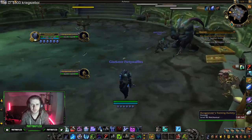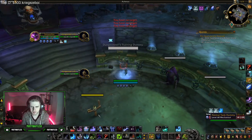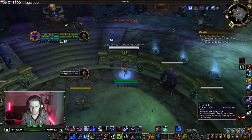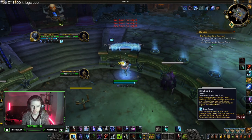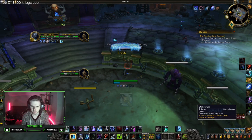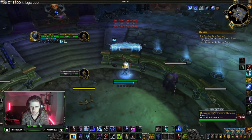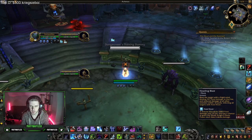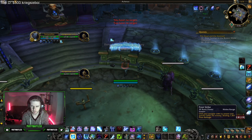Outside of your burst windows, this is how you do normal damage. You're going to cast Remorseless Winter, then Howling Blast, then Obliterate, Obliterate. If you get a Rime proc, click it; otherwise just press Frost Strike and Obliterate. Only press Howling Blast for a Rime proc. Prioritize Obliterate; if you can't Obliterate, Frost Strike. When Remorseless Winter comes off cooldown, push it and keep obliterating.